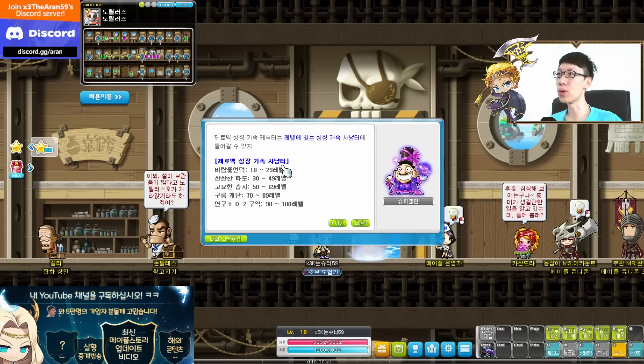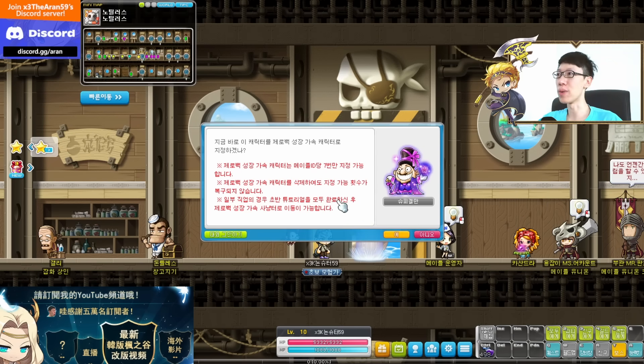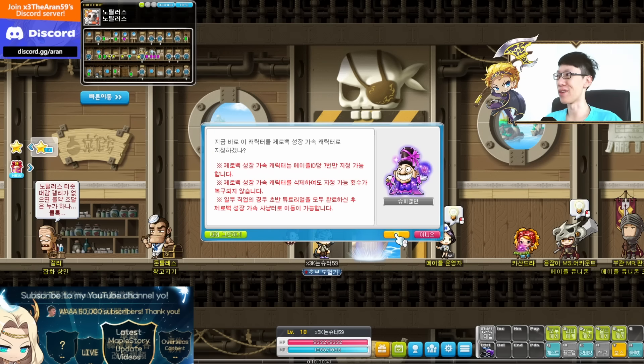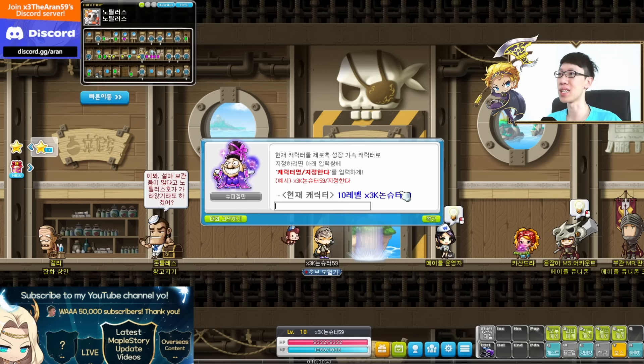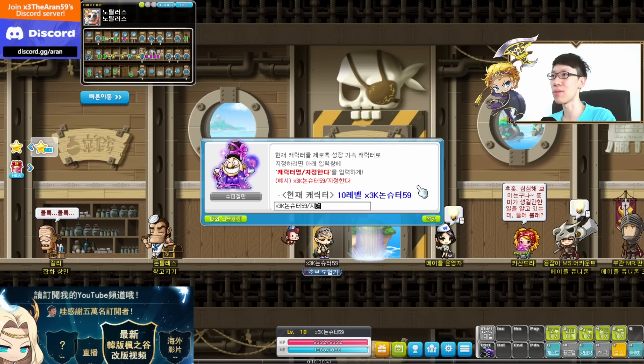So they will basically give you all these areas over here, and when you reach that level, the monsters will no longer spawn. You will basically go into the map directly. So we're gonna grind a brand new character. This is a mega burning character, which means that you will be able to get 1+2 levels up to level 130. For GMS, it's 150 levels over there.